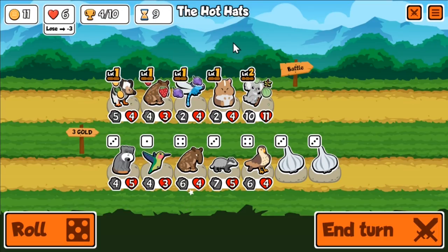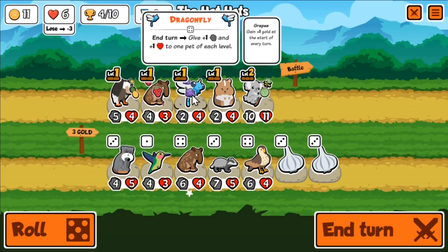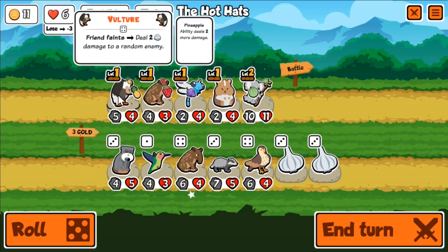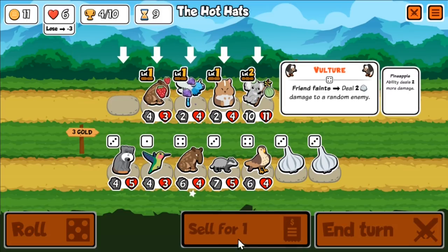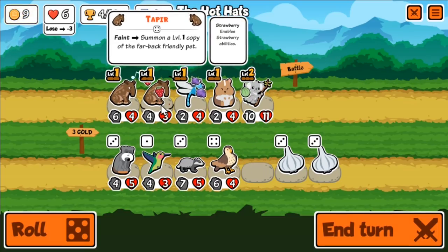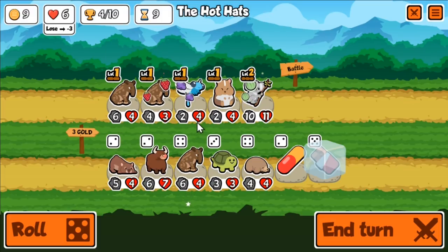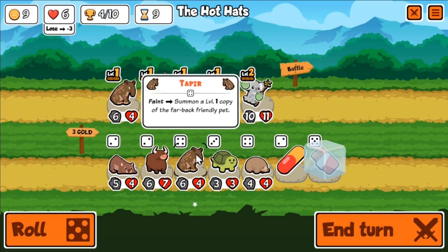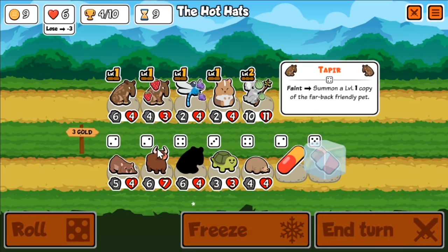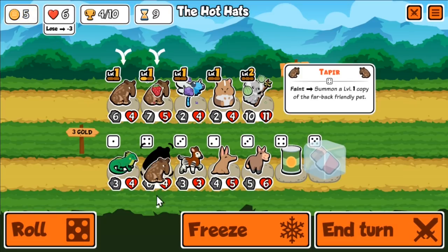It is turn 9 and I see my second Tapir — this is the combo I'm looking for. From this point on, I have an almost 0% chance to die. After buying this Tapir, none of the other 3 pets in my shop actually matter. With the remaining gold, I'm basically just trying to roll for Chickens and potentially consider tripling up a pet to see an Alpaca, which is first available on turn 11.